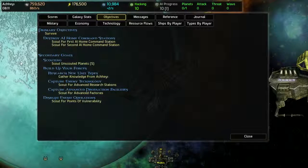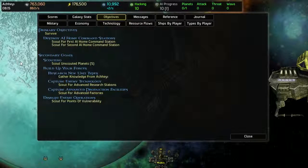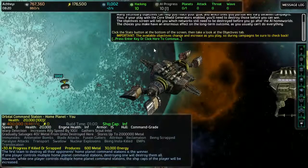Survive. Scout for first AI home command station. Scout for second.